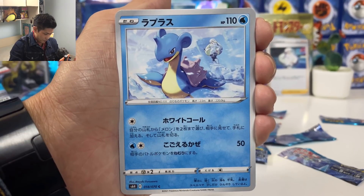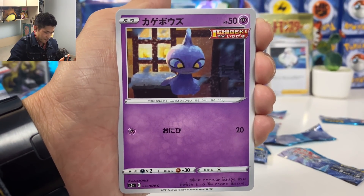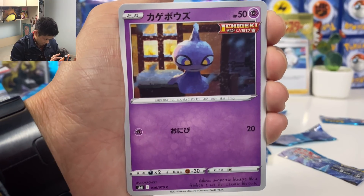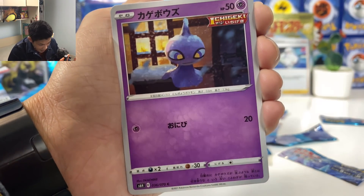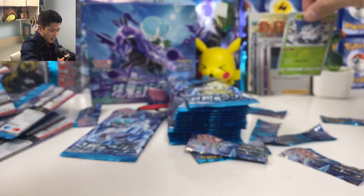Cast Form — we got Lapras. And Black Shepherd — wow, this artwork is new! Can you see that? This is nice. Some new artwork there.